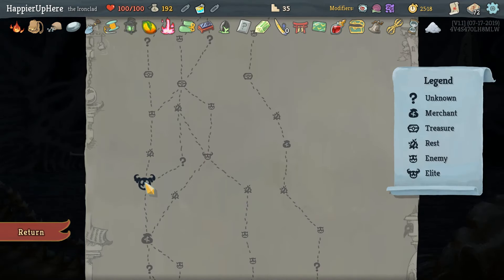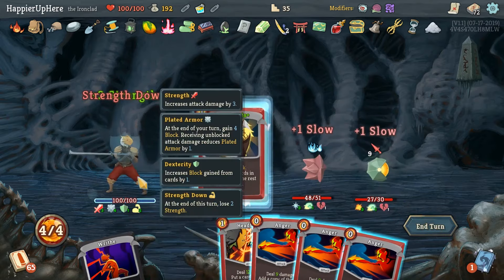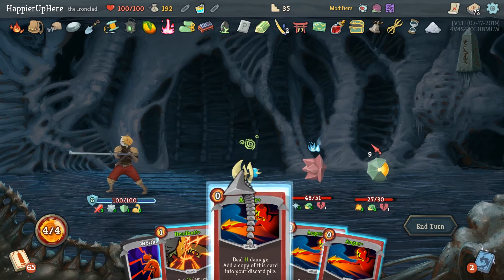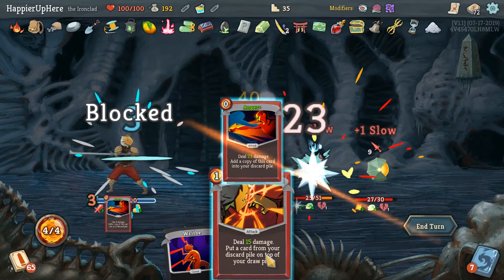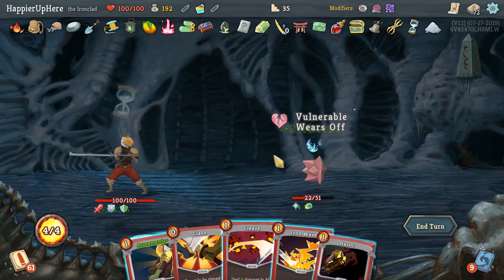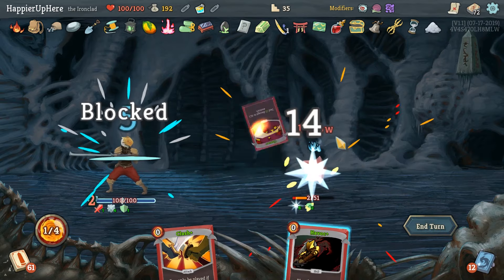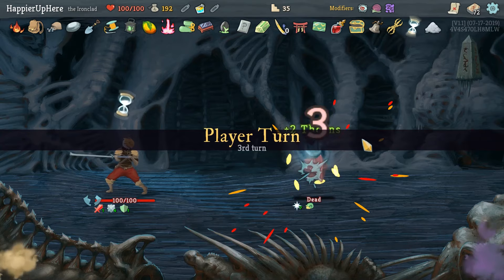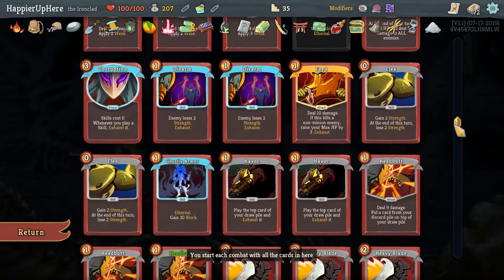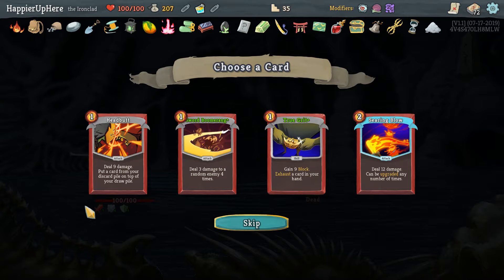Two elite paths with I'm counting seven question marks - hopefully we'll get two curses out of that. There's a shop but unfortunately no later shop. I do want to try to remove the Feed here. Let's do Flex - I should have done Armaments first, that was silly. Let's kill the Explorer first - this will do 27. Actually Headbutt is enough. I'll do Anger and Headbutt, then Headbutt the Armaments back. Let's do Iron Wave and Armaments first, then Cleave.